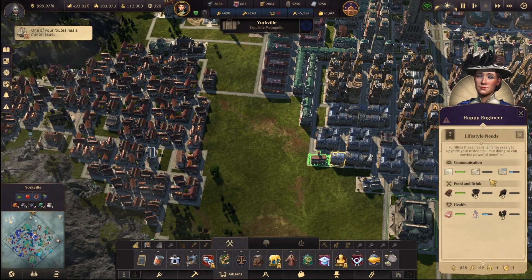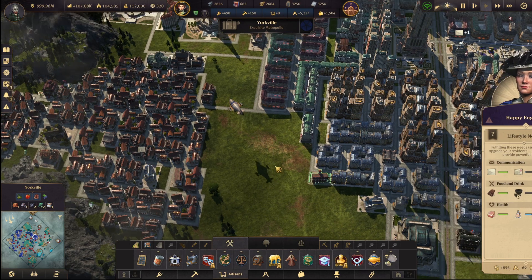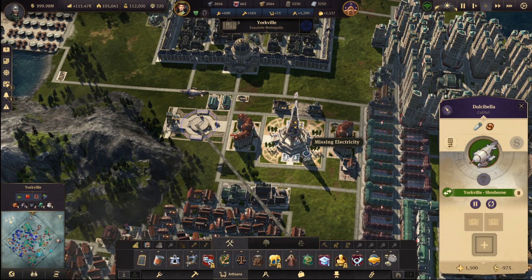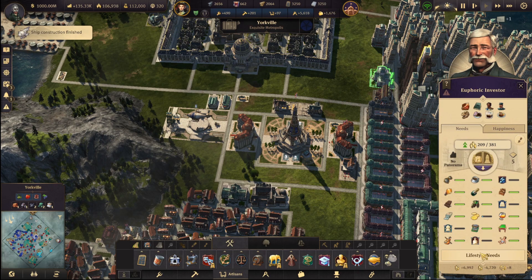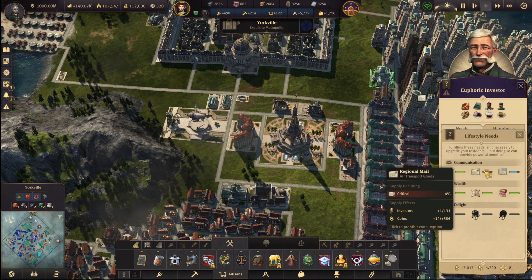Apart from them missing that, it should be okay. Let's see what this is bringing — nothing. Oh, it's taking it away. Okay, so I need population — enough to bring stuff from other islands to here essentially. That's what I need. Overseas is fine; it's mostly the regional mail.